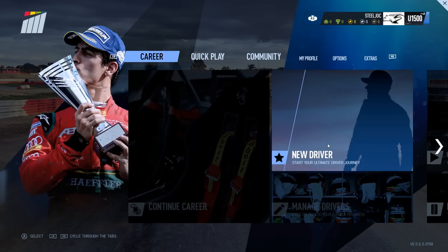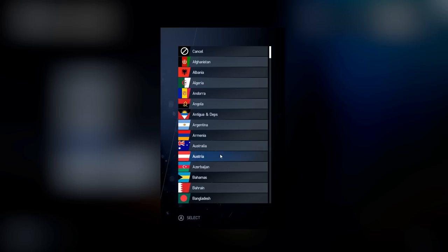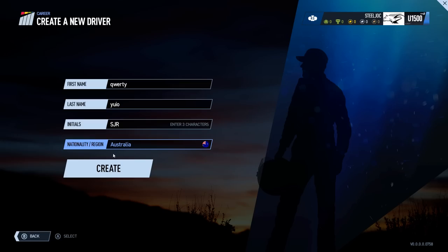Today we're going to set up a new driver. Click on new driver and we fill in these fields here as we go on. I'm just going to quickly fill in a few things here. Steel Jockey Racing sounds good, and also pick your country. I'm from Australia so I'm going to obviously pick Australia.